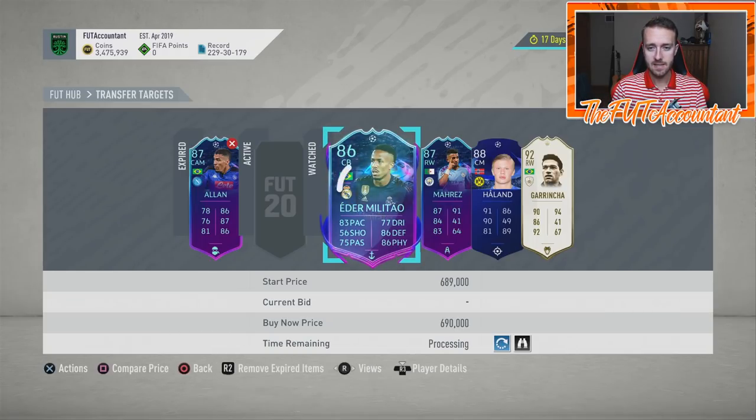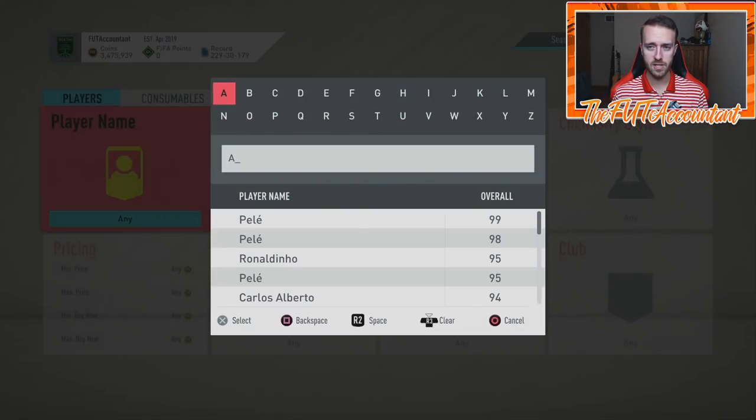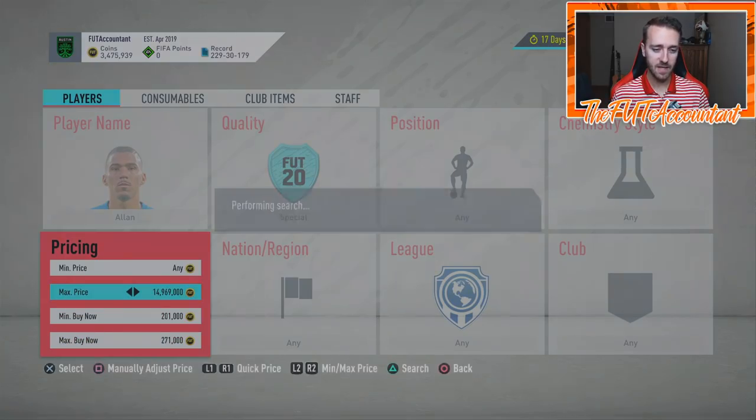You're probably going to see these prices continue to rise upward just a little bit before game time. That's what we saw with the Sancho card last week - his card was like 180K the night before game time and he actually rose up to about 190 to 200,000 coins right when the game was starting. So that's something to watch out for with these cards. I'm really looking at the Allen card and the Militao card today and tomorrow.